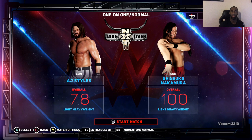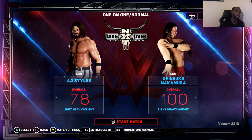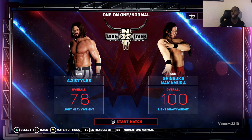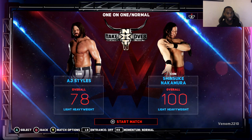What I got here today is a completely maxed out level 100 Shinsuke Nakamura versus a level 78 AJ Styles. Why would this be very intriguing? Because I have AJ Styles with all of his abilities at level 3 versus a Shinsuke Nakamura who has no abilities at all.